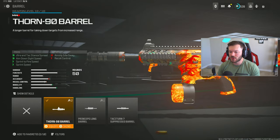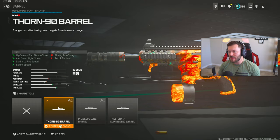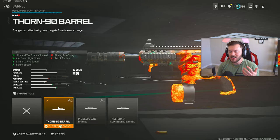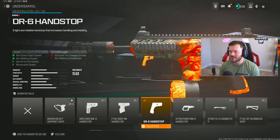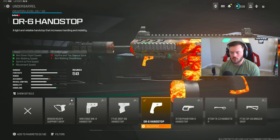Next we throw on the Thor 90 barrel. I've seen people swap this for the high-grain rounds, which can work better in Warzone Ranked, but for being super agile and mobile the Thor 90 feels a lot better. I tested both back and forth and didn't notice much of a difference in damage output, so I went back to the Thor 90. Comfortability at the end of the day is what makes your loadout the best for you. Then I throw on the DR6 hand stop — prime mobility, no recoil control benefits.